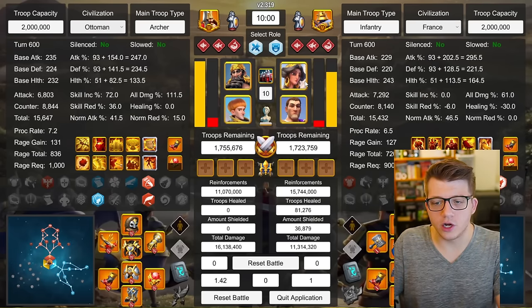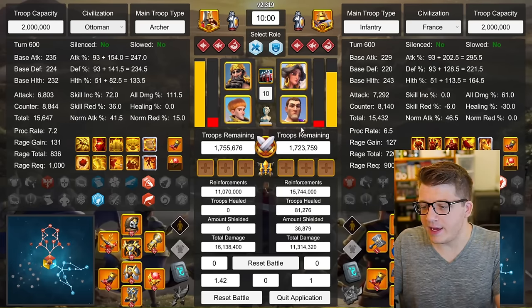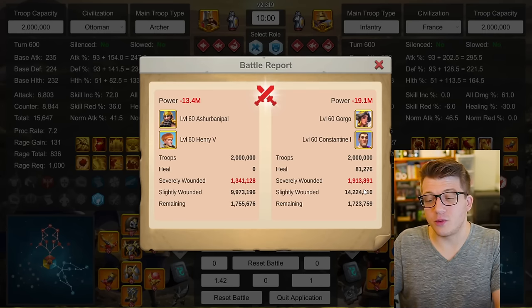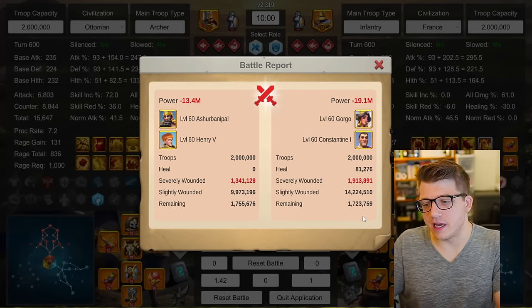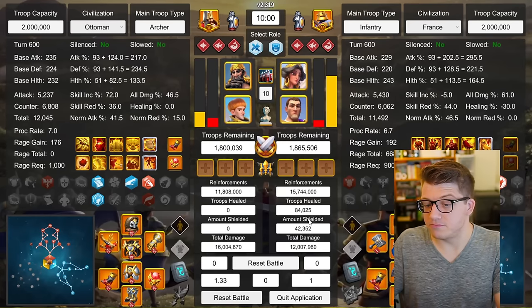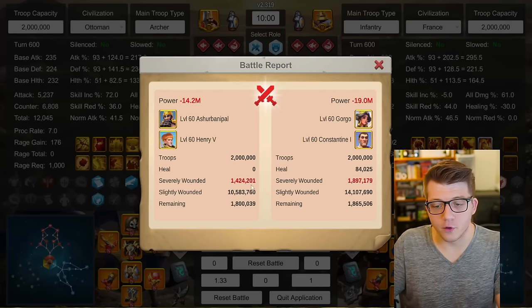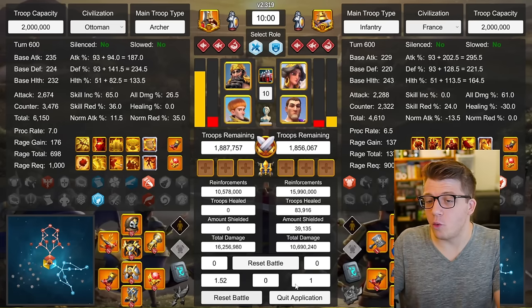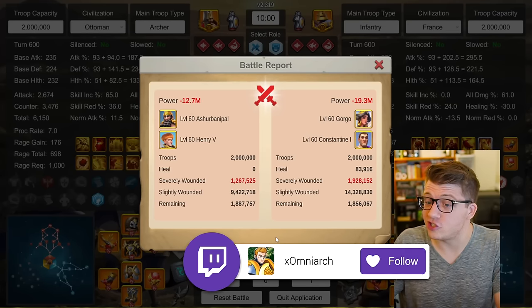Here we changed the garrison to Gorgo with Constantine, and it trades even better — 1.42-to-1 on the garrison side, 1.3 million sevens to 1.9 million sevens for the garrison. The garrison is taking about the same amount of sevens as with Liu Che, but the rally is taking much less damage. Running the same test again: 1.33-to-1, 1.4 million to almost 1.9 million. And again: 1.52-to-1. A 1.5-to-1 trade — that is disgusting.